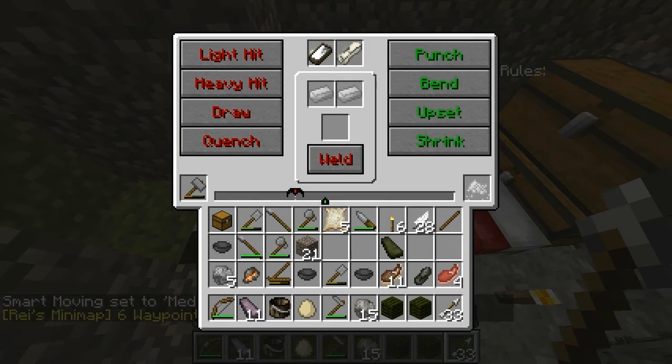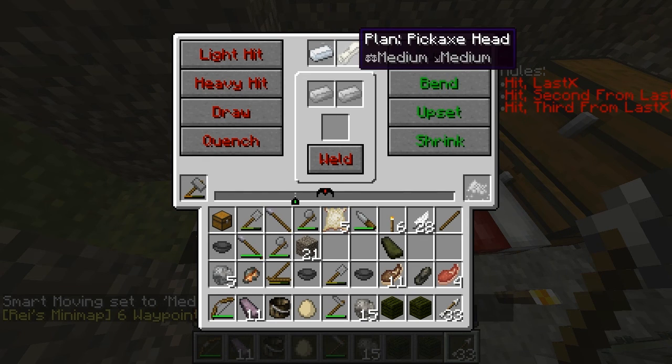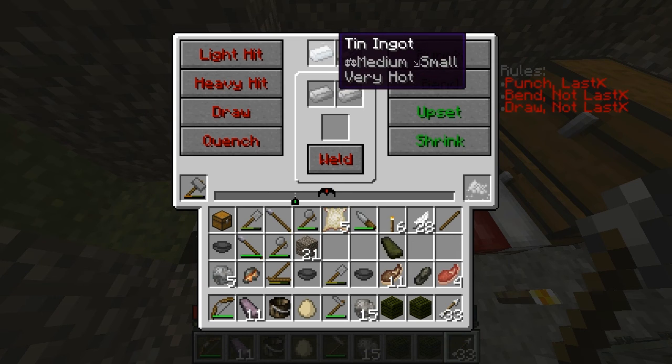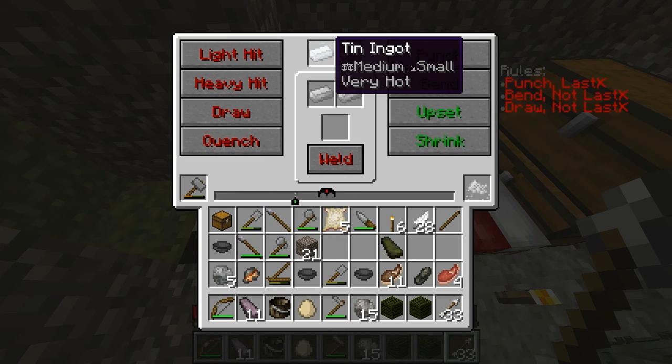Let me see if this is working now. Our tin ingot looks different now. I have version 18 of the mod, 76.18, and this looks different. Maybe this will work now.